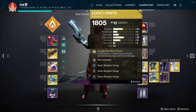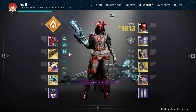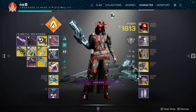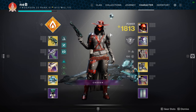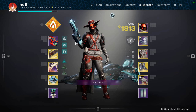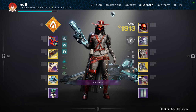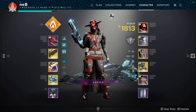The second build is a Lucky Pants build. The main hand cannon we want to use will be the Sunshot. If you want more DPS, you can use the Malfeasance instead, but you would have to tweak the build a little. Sunshot has become really good ever since the hand cannon buff. It synergizes really well when you're using a Solar Subclass, and it's also really good for add clear.